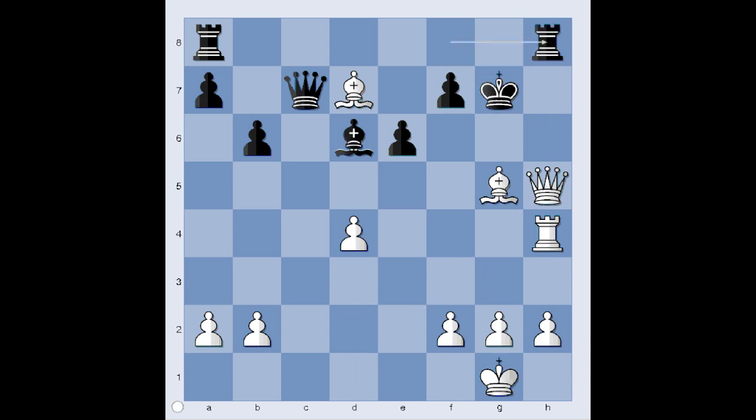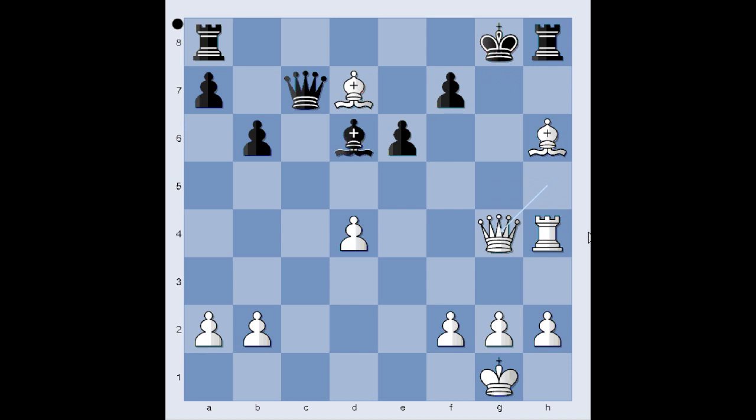Rook to h8, attacking the queen. White played a move and black resigned. Bishop to h6 — and black resigned. In view of king to g8, queen to g4 check, and after king to h7, queen to g7 checkmate. What else can black do? He can play king to h7, but then queen takes pawn on f7 — checkmate.